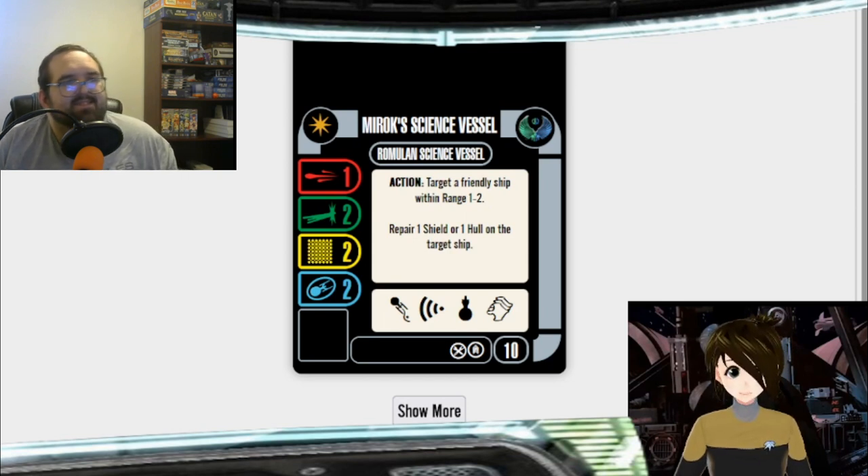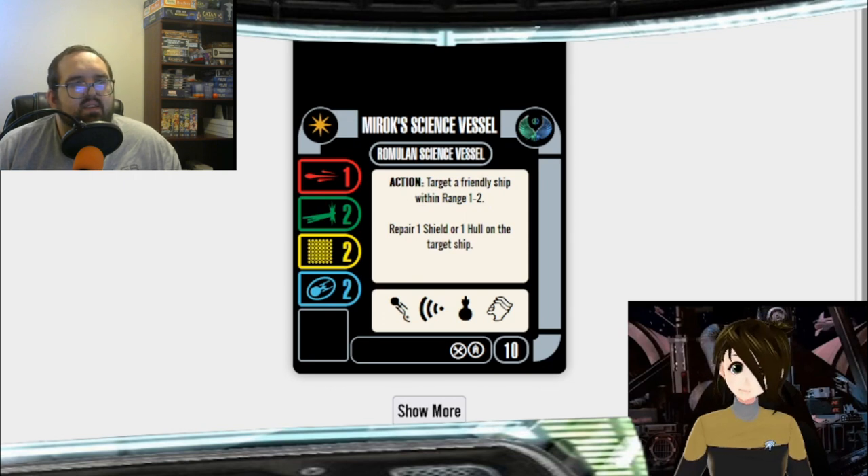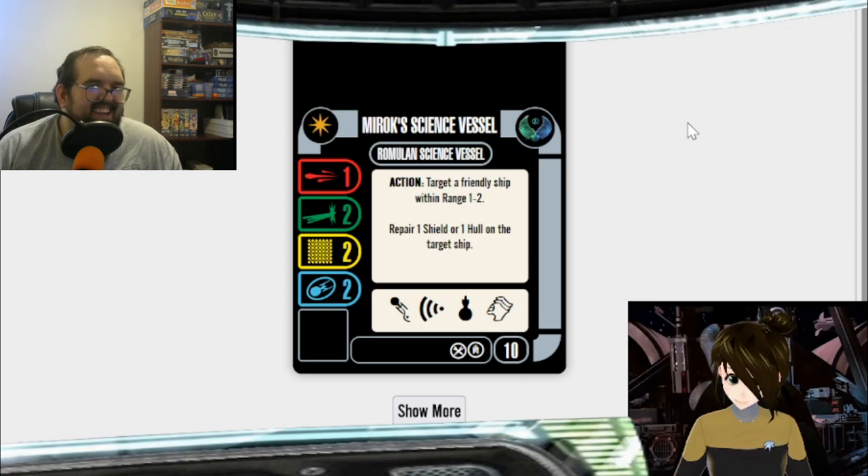Can you imagine that happening today? It kind of did happen with Picard Season 2 — didn't they take Star Trek Online models and import them for the opening scene? The models weren't originally designed for the show. And speaking of models designed for the show, there was an episode of Voyager where they used a Romulan science vessel, painted it orange, and flew it around backwards.